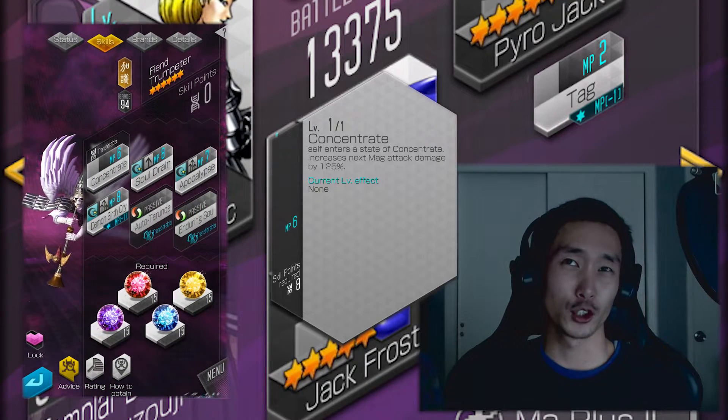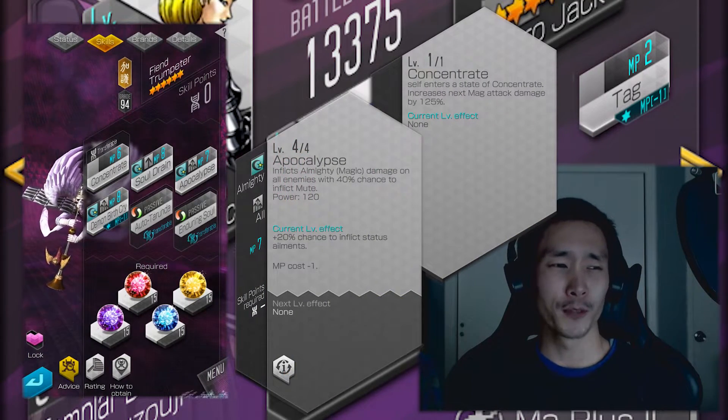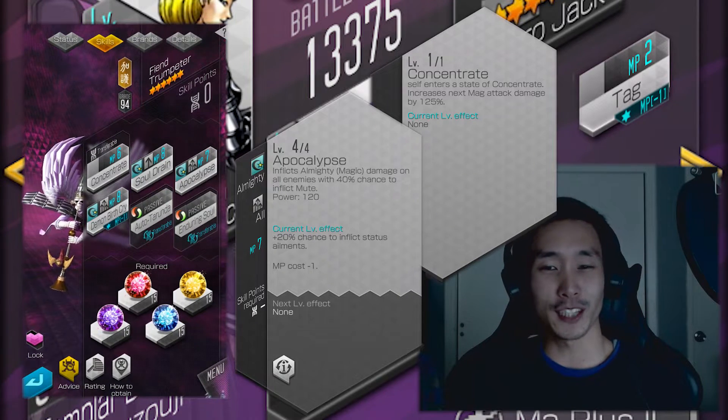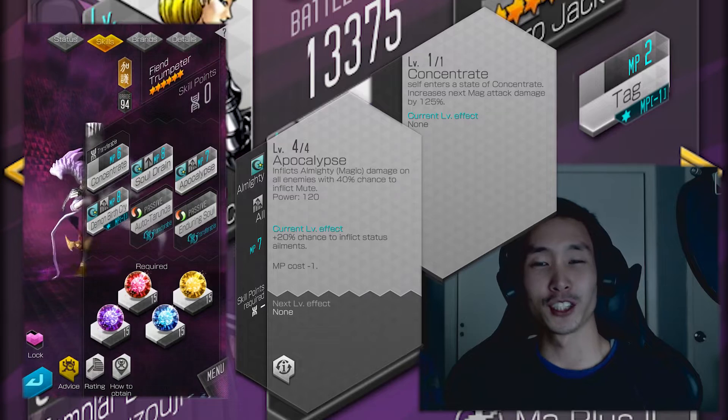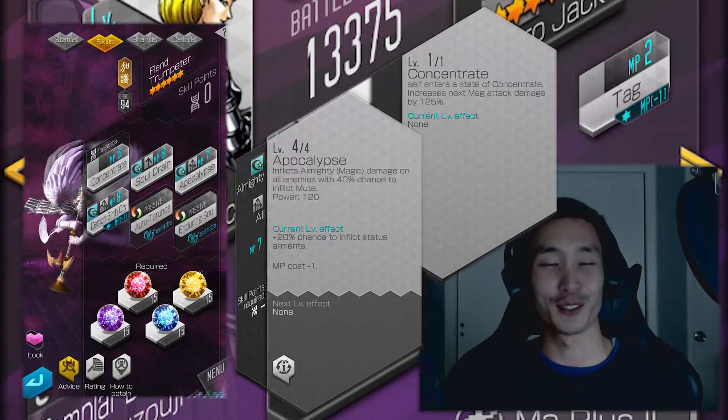Trumpeter has Concentrate plus Apocalypse, so on top of getting a huge boost to your damage you're also getting a chance to mute them. It's really really powerful, especially for this setup. That's what I'm going to be using. I know there are other combinations you can do with Concentrate TAG Jaxx combos, but this is what I have so this is what I'm using.